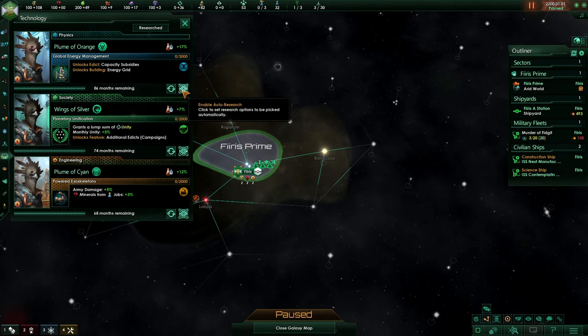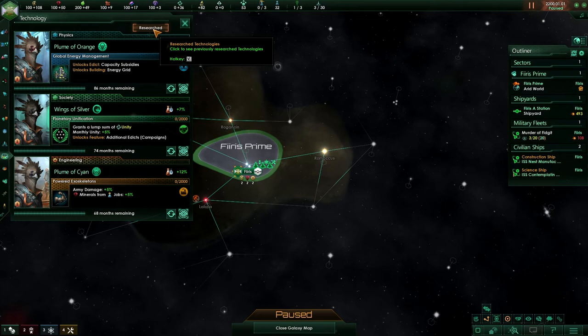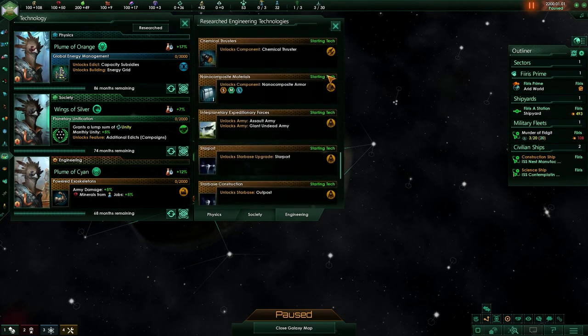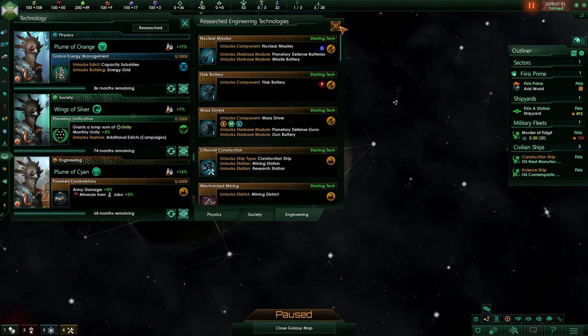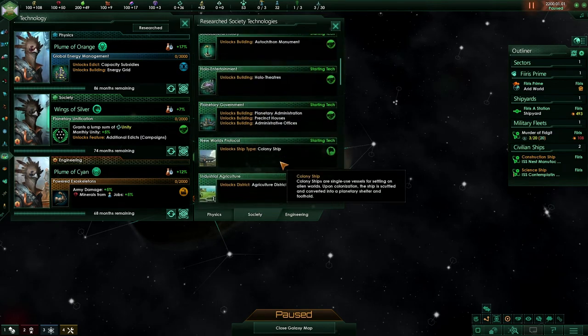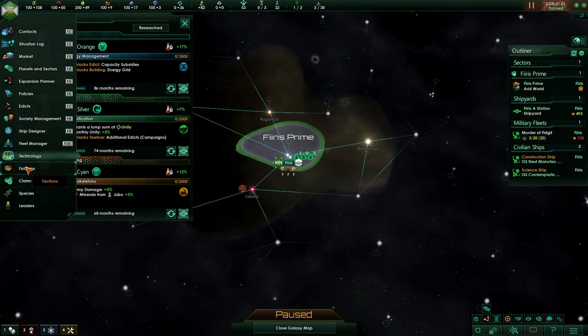We can also see which research we have previously researched for physics, society, and engineering. You'll notice here that all of these are starting techs. As we add specific ones, they will populate here and it will no longer say starting tech, but will show us which techs we have, giving us a good idea of what we have and maybe what we could get in the future. Starting techs don't really matter too much, as they are the same for every single empire. But that is about everything we can go over right now with technology, and now we can move into factions.